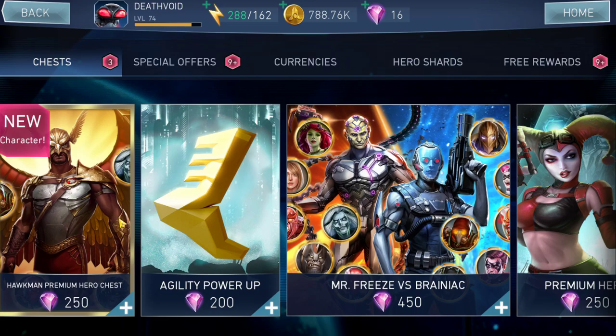The first chest is the Hawkman Premium Hero Chest. Hawkman is a decent gold character — he's not going to give you a lot of damage in raids, but he can come in handy in the Arena and Champions Arena. He has things like the infinite loop with basic attacks, and if any character on your team is about to die, he'll come in and save them.